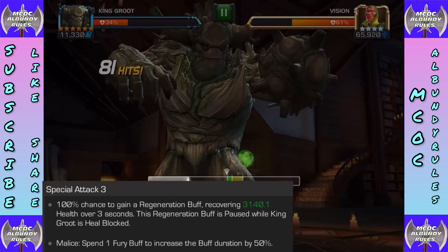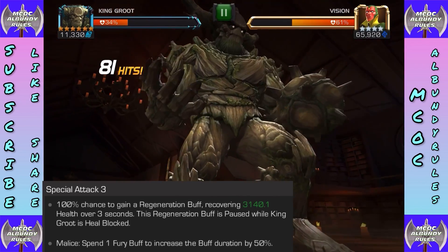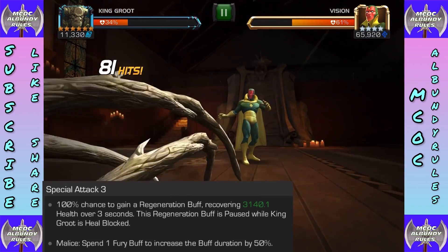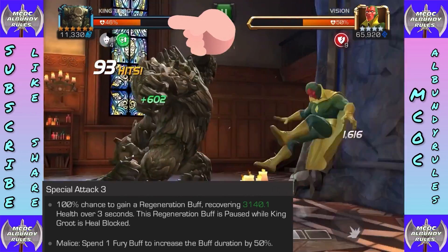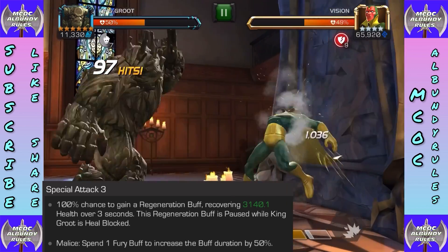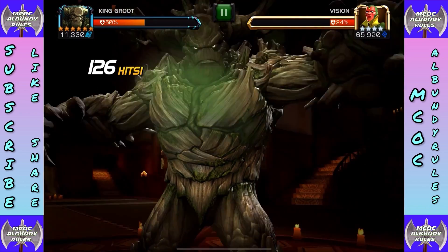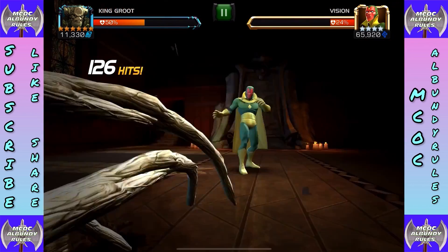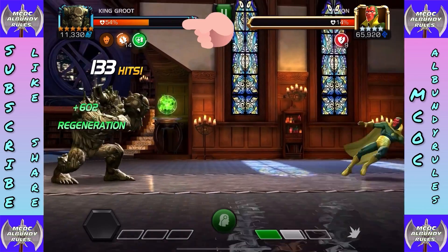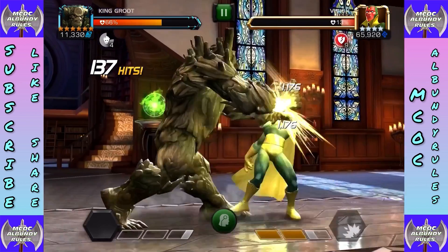Special 3 has a 300% chance for regeneration, making King Groot very sustainable even if not awakened. The regeneration buff is paused while King Groot is heal-blocked — paused, not removed. You can spend one fury buff to increase the regeneration duration by 50%, so you want to do this while Malice is up. Don't worry about using fury buffs for extra durations on these specials — they'll fall off and you'll get them back during the off-batch anyway.